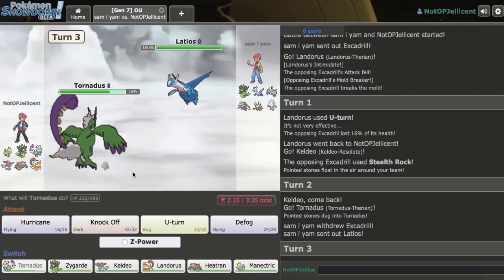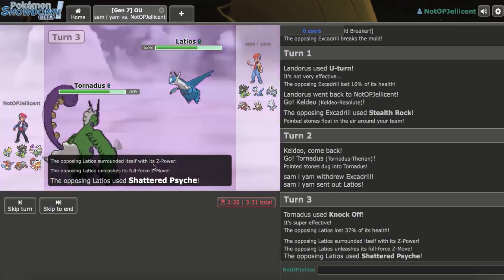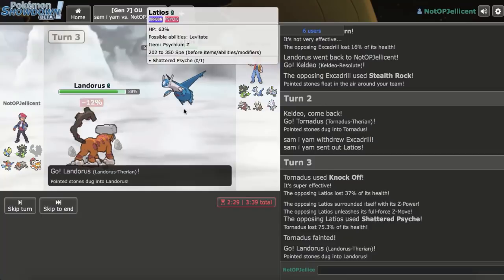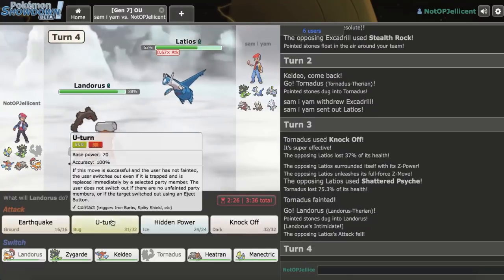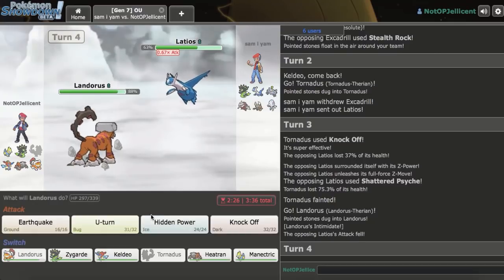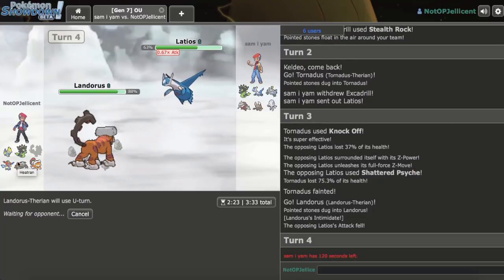I'm going to make a double expecting his Latios to come out into my Tornadus, since Latios should be the initial switch-in. Yeah, he does go to Latios, so I throw off a Knock Off and do a good amount. He's running the Z-move so he knocks me out. That allows me to bring back in Landorus — he's in range of U-Turn now so I just go for that. He'll likely switch into Excadrill, then I can bring in Zygarde and claim a kill. This Lando has HP Ice so I need to keep it around for Zygarde.